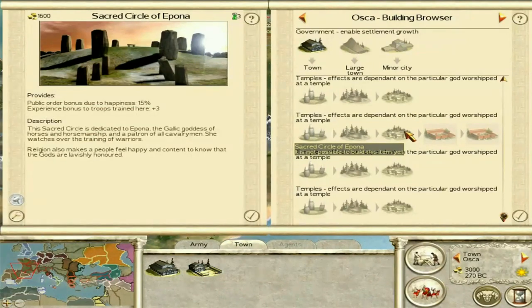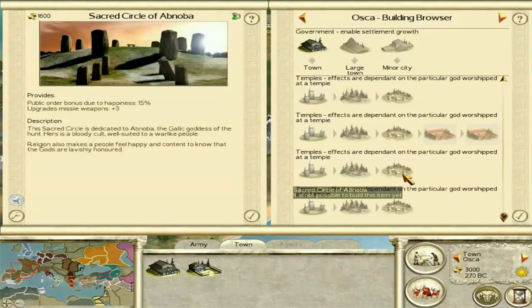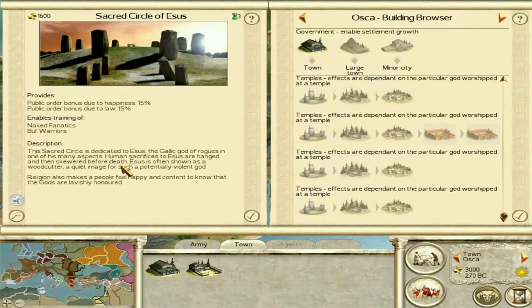Epona — the horse goddess who's glitchy as hell — gives a 15% public order bonus again, but this one is more experience-focused: a plus three experience bonus is really good. If you have multiple religions across settlements you can train some really good troops. Then the Sacred Circle of Abnoba gives plus three on missile weapons — really good if you have skirmishers, Spanish mercenaries, slingers, and all those short range missile troops. Upgrading missile weapons by plus three gives you quite a dangerous troop. Finally, the Sacred Circle of Esus gives a public order bonus and also enables the training of naked fanatics and bull warriors — something to consider.